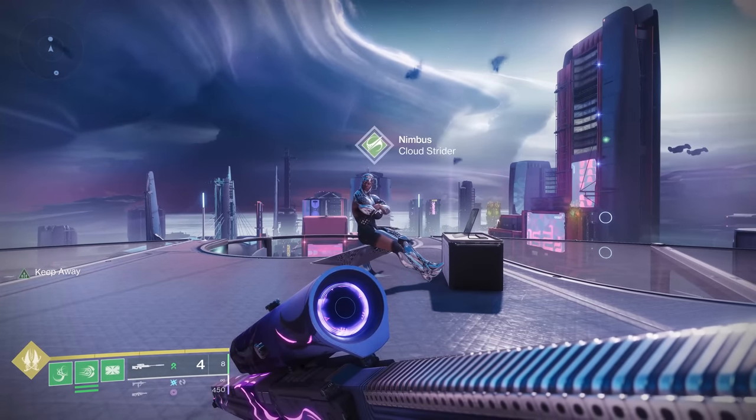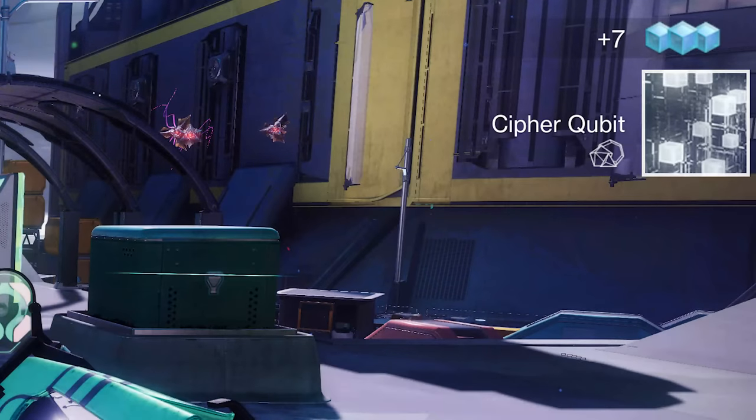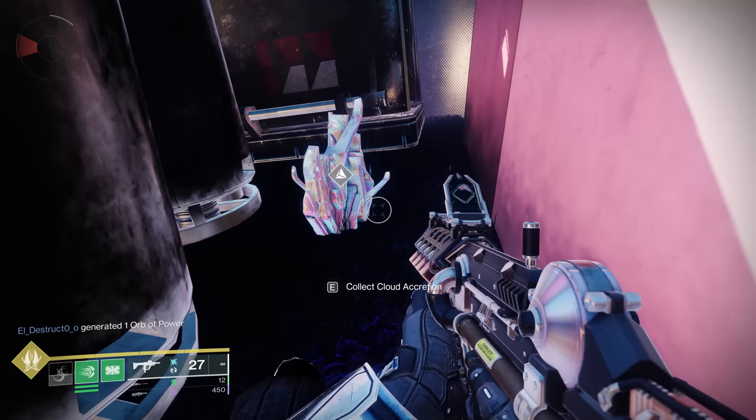You're going to be on to step three, which is your first initial activity step. What you're going to need to do is collect Cypher Qubits — those just drop from Vex. So anywhere on Neomuna, just run around any of the zones where you can find Vex, kill some Vex, and you're going to be picking up Cypher Qubits. Then use those to extract data from cloud accretions.